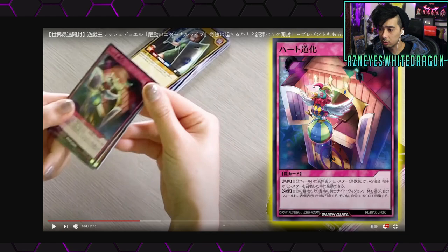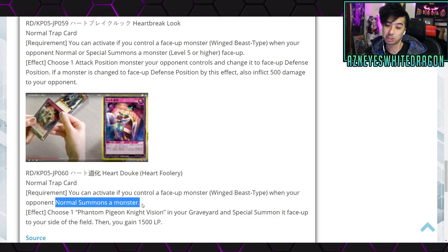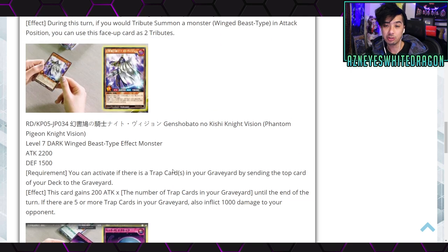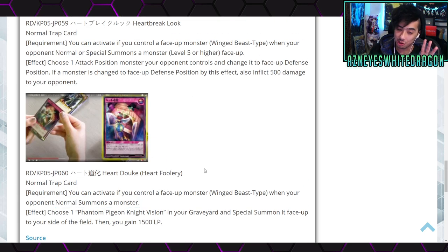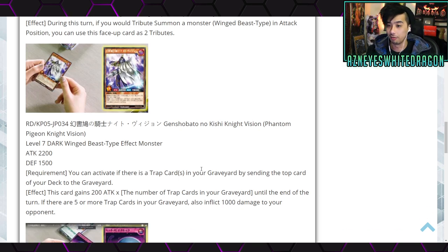Next is Heart Foolery, another normal trap card. Requirement: you can activate if you control a face-up Wing-Beast type monster when your opponent normal summons a monster. Effect: choose one Phantom Pigeon Knight Vision in your graveyard and special summon it face-up to your side of the field, then gain 1500 life points. This is a really interesting effect — it's easy to activate since it just requires any Wing-Beast monster and your opponent normal summoning. Not only do you bring Vision back, but you get life points. This archetype is actually looking pretty good. Being able to keep reviving Vision and stacking trap cards in the graveyard while gaining 1500 life points is great stall. I'd play three copies to summon Vision as many times as possible.